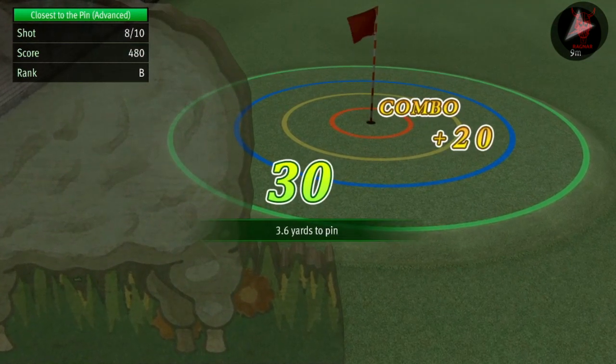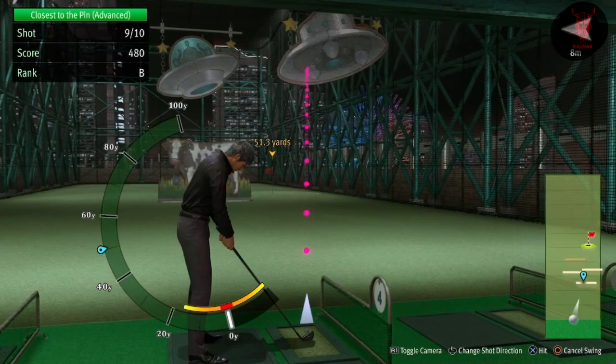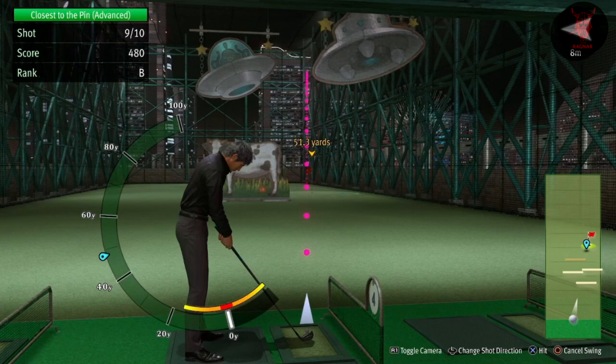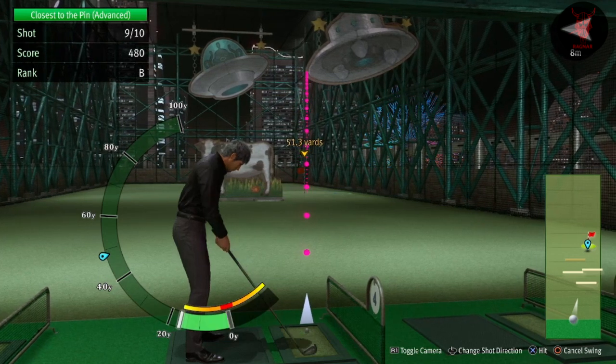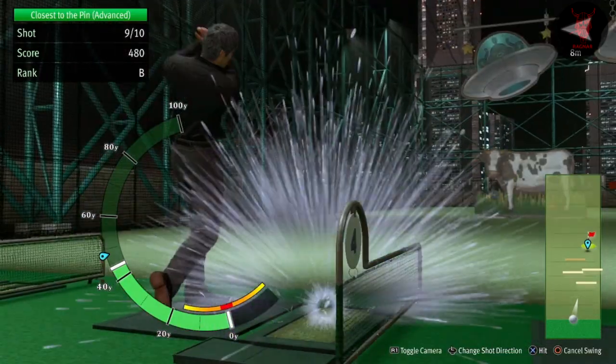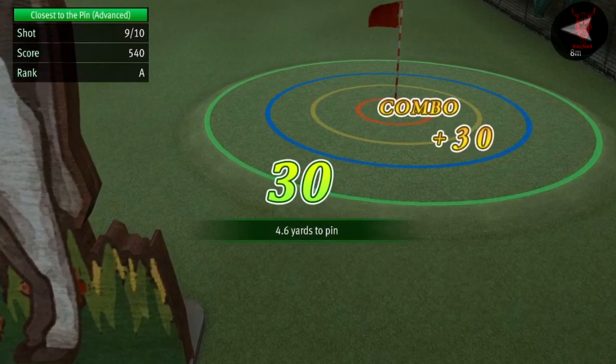I'm waiting for the hole in one here. I don't think there is one, but there definitely was one at some point — I remember doing one. The essentials of it are just: aim just under the blue, and then hit it as square as you can. Easy life.